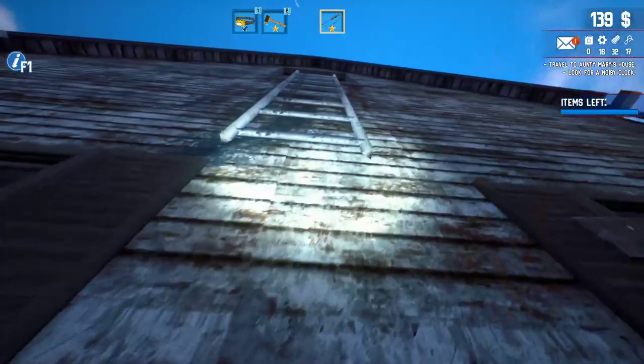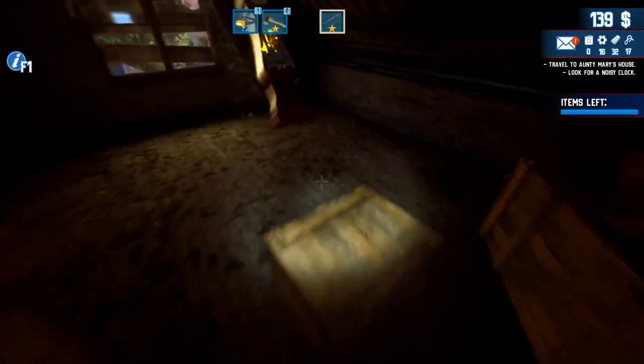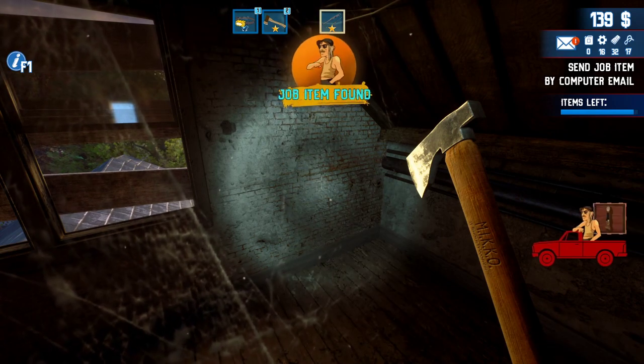Come here, hit the seesaw, go up here, jump, left-click to clear out, and here's the golden clock. Hit the letter T and that's ready to go. That's it for this one!